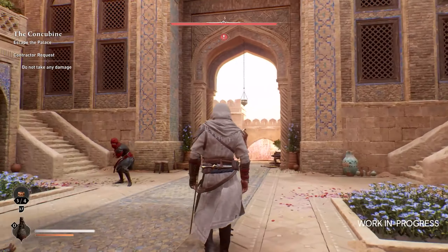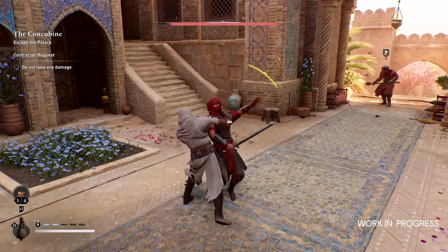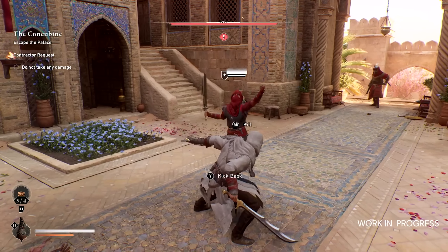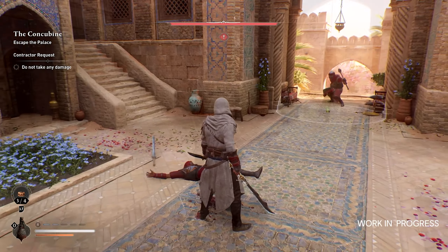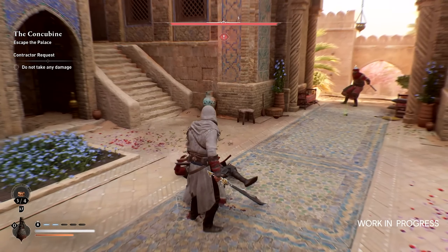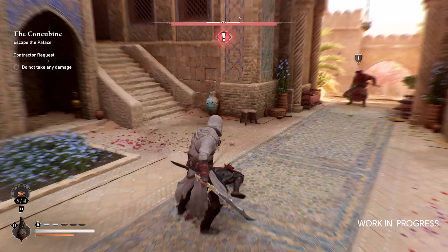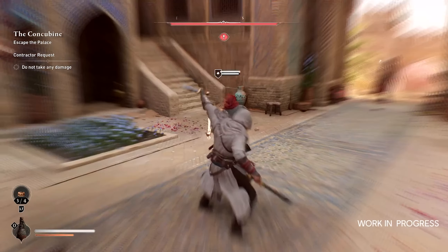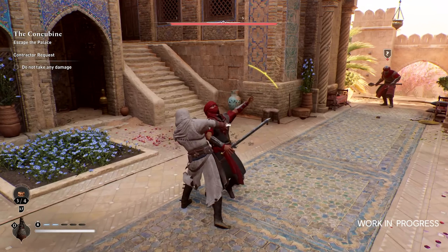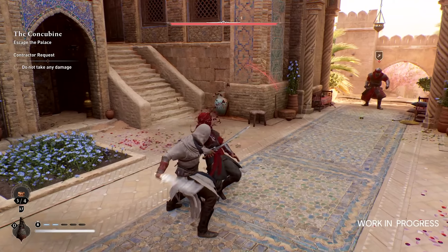We get a very quick glimpse at combat, which is fine because the stealth stuff shown was scratching all the right places for me. Counter-killing appears to be back, so Basim seems quite lethal from the start — he counters a guard and can immediately go into a kill animation. It doesn't look like the old Ezio-style hold-to-counter; it seems more like you have to actually time the counter, closer to AC3 or Black Flag, while also having some freeform RPG-game flavor. It's its own unique style and I don't hate it.